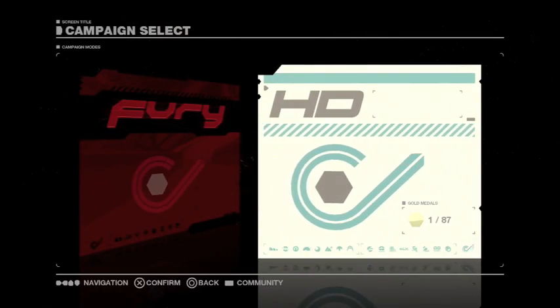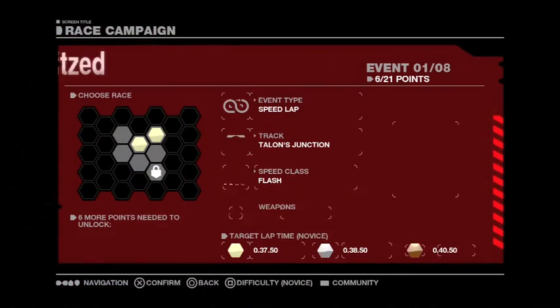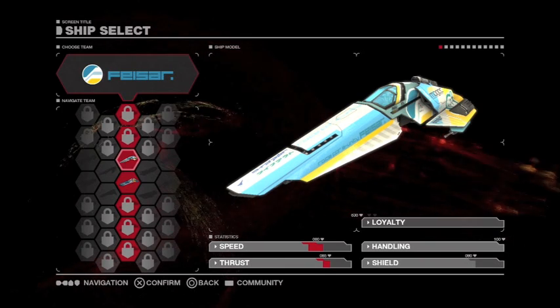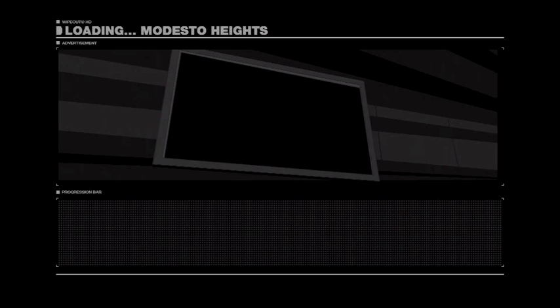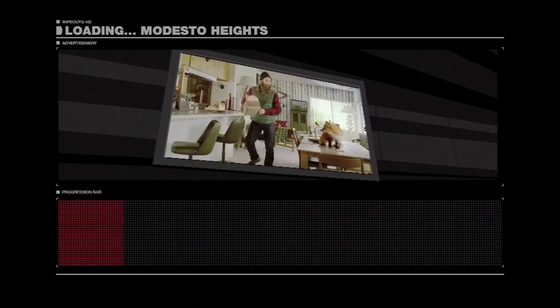For your first race, you should go into Campaign and then choose Fury or HD. I chose Fury here. Then select a race you want to do. Once you have selected your event, you will select your ship. There are many ships to choose from, but I chose the Fisar really quickly. The Fisar is a good ship to start with, for sure.